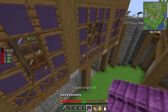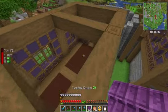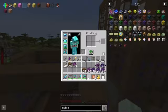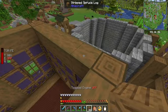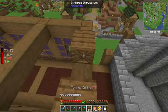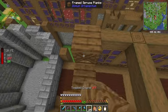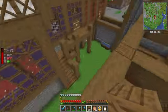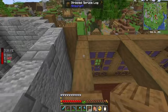Now, up top we got more of the blue terracotta framed in the architect's cutter. We're gonna take framed spruce planks, just for the time being, and fill the triangle of where the roof is gonna be in here completely.